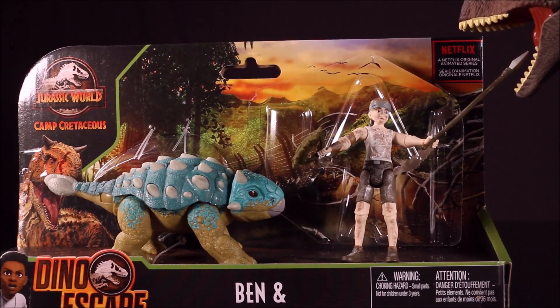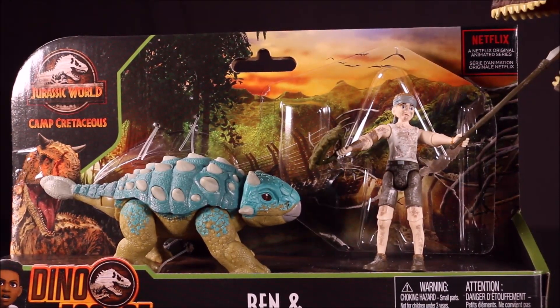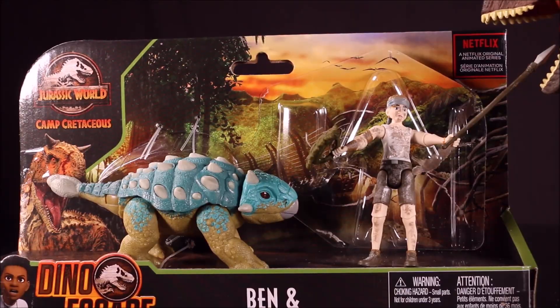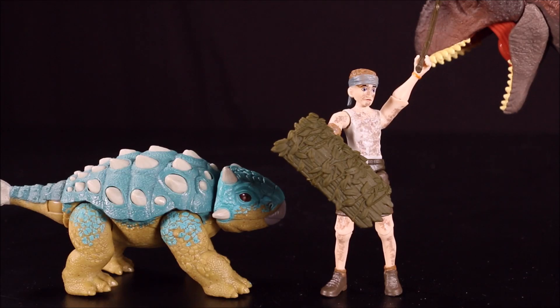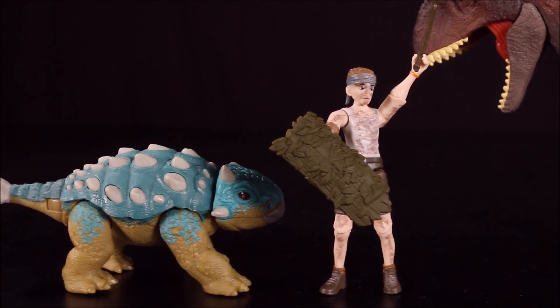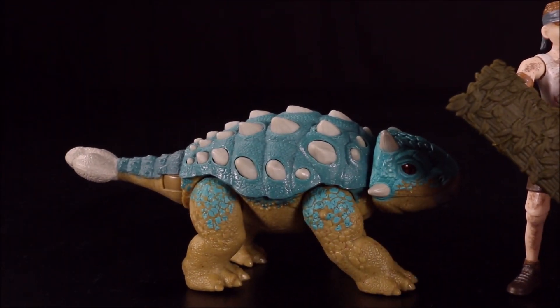At the end of the video we'll add this Ankylosaurus Bumpy to our Jurassic World Facts app, and I will include a picture so you can do it too. If you've been watching my videos, you know I hate the fact that Ben beat Carnotaurus Toro with a stick — that was not great at all. I love Camp Cretaceous but I hate that part.